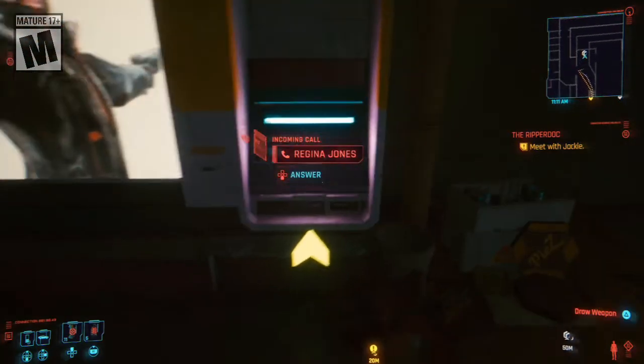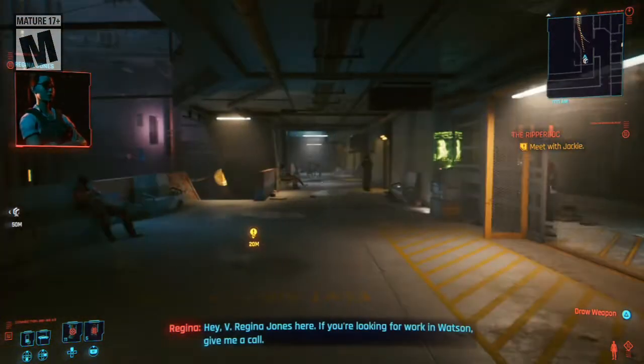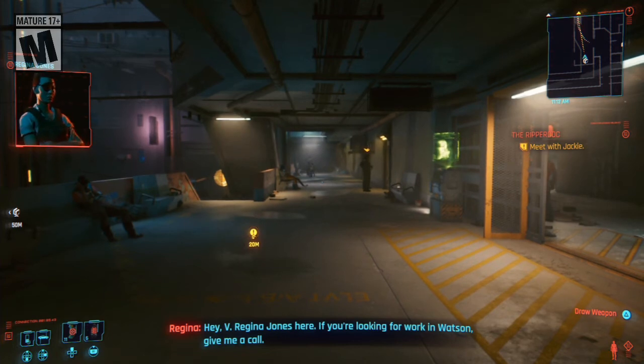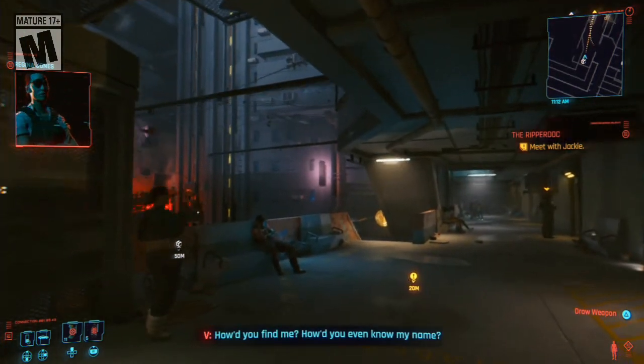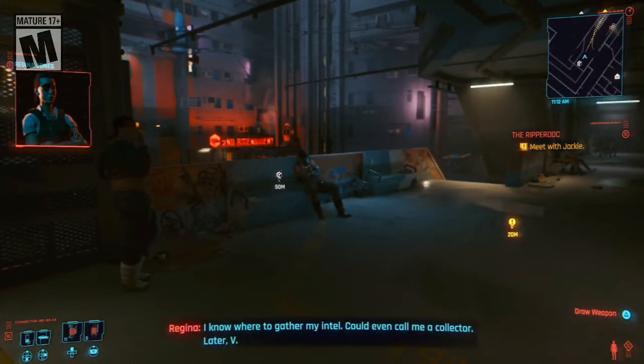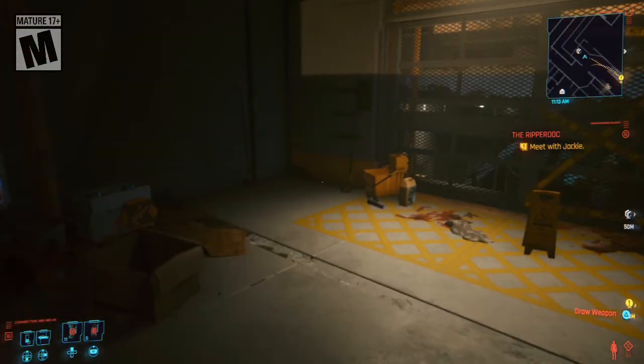That's the burrito. Over here — here it is. Hi. Hey V, Regina Jones here. If you're looking for work in Watson, give me a call. How did you find me? How'd you even know my name? I know where to gather my intel — could even call me a collector. Later, V. Okay, sure, fine.